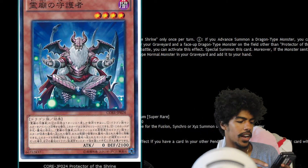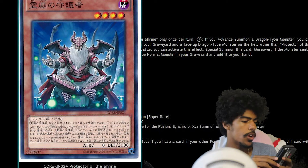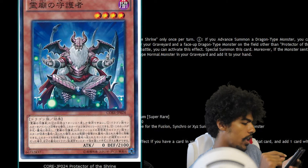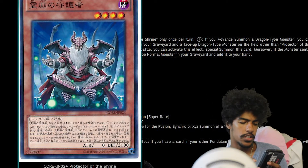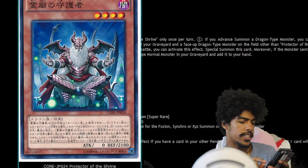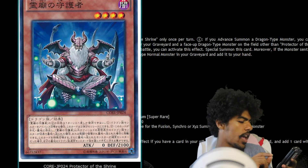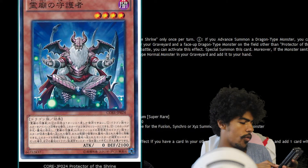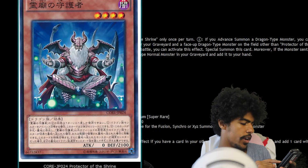Next we have Protector of the Shrine. It is a Dark Dragon effect monster, Level 4, with zero attack and 2100 defense. You can only use the second effect of Protector of the Shrine once per turn. This card is treated as two tributes for the tribute summon of a Dragon-type monster. Also, when this card is in your hand or graveyard, if a face-up Dragon-type monster on the field is sent to the graveyard by a card effect or destroyed by battle except Protector of the Shrine, you can special summon this card. Then if that monster in the graveyard is a normal monster, you can add one Dragon normal monster from your graveyard to your hand. Weird.